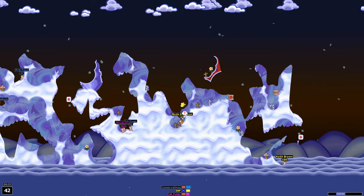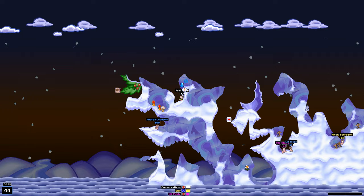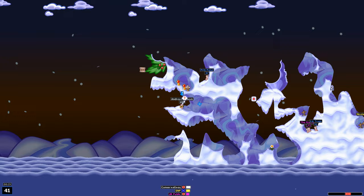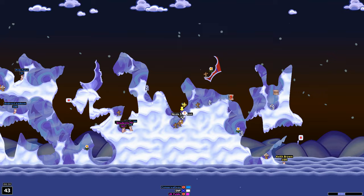Keith Brown in a difficult position. Nicola Sturgeon might have a shot momentarily. Andrea Leadsom is not quite ready — it might be up to Nicola Sturgeon to create the opening. She does, and Andrea Leadsom now has a shot — she takes it, she misses. She's got another before Nicola Sturgeon gets her shot in return. Keith Brown teleports — to the high ground! And it's sudden death. Everyone is down to one hit point. One. Flipping. Shot. Kills. And Keith Brown is on the high ground.